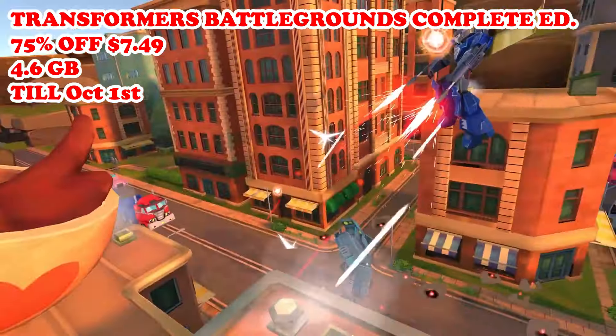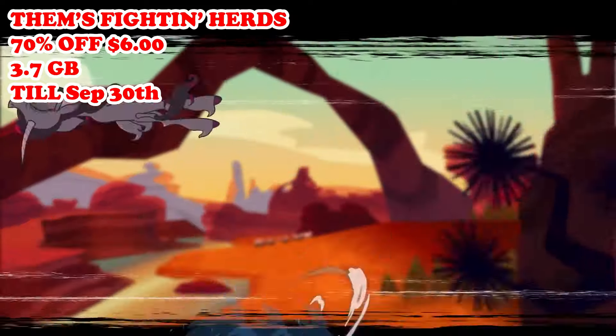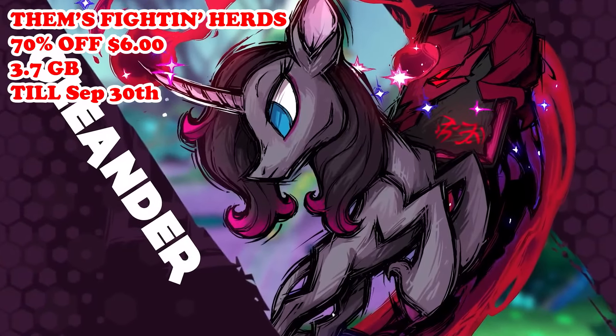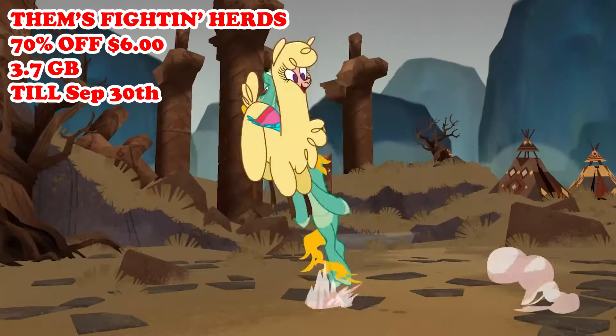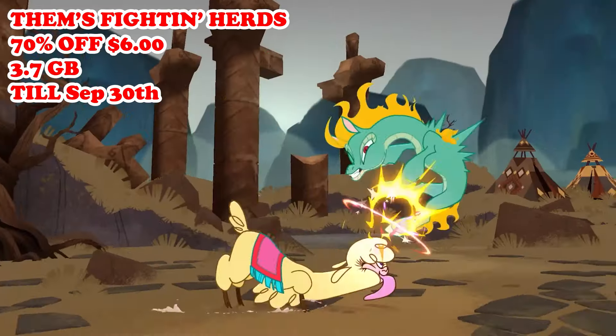Our next great game for today is going to be Them's Fightin' Herds, that is 70% off at only $6, running till September 30th. This is a 2D fighting game featuring a very unlikely cast of animal characters. Oddly enough, it was originally developed as a fan project inspired by My Little Pony. However, the game has evolved into a full-fledged fighting game with its own original characters and lore. It features traditional fighting game mechanics such as combos, special moves, and a super meter, as well as a unique magic system that adds character-specific abilities. The game also includes a story mode, online multiplayer, and a training mode for players to hone their skills.